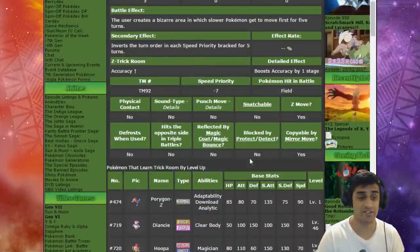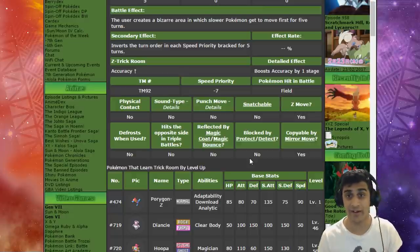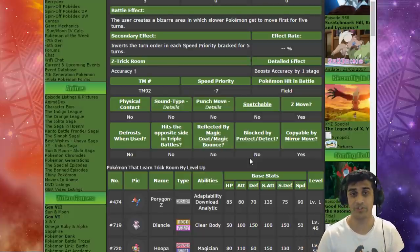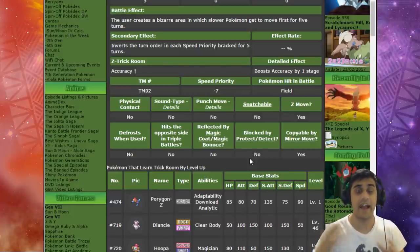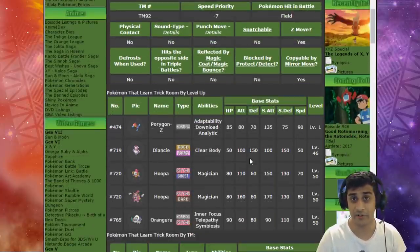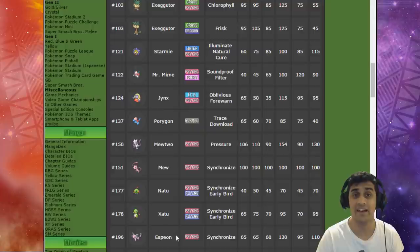You're probably going to want a Pokemon with Baton Pass as well, so you can pass the accuracy boost to another Pokemon. Some Pokemon have one-hit KO moves with very low accuracy, or moves that just have a lower chance of hitting in general. You want to pass the boost to a strong Pokemon in Special Attack or Attack. I suggest using Porygon-Z, which has access to both Trick Room and Baton Pass, and also Espeon, which similarly has access to both.